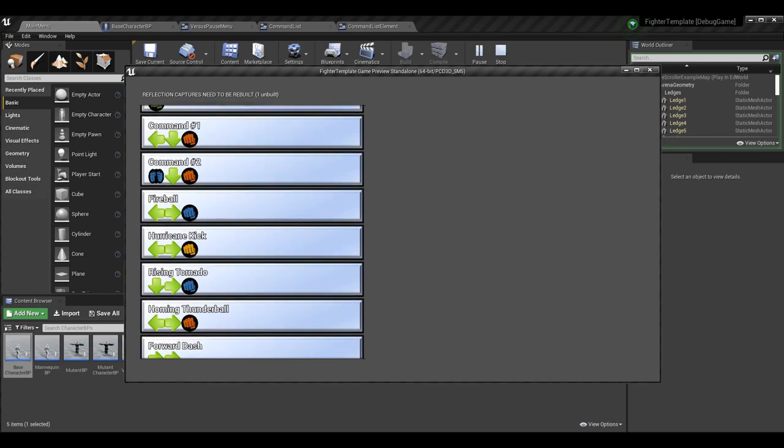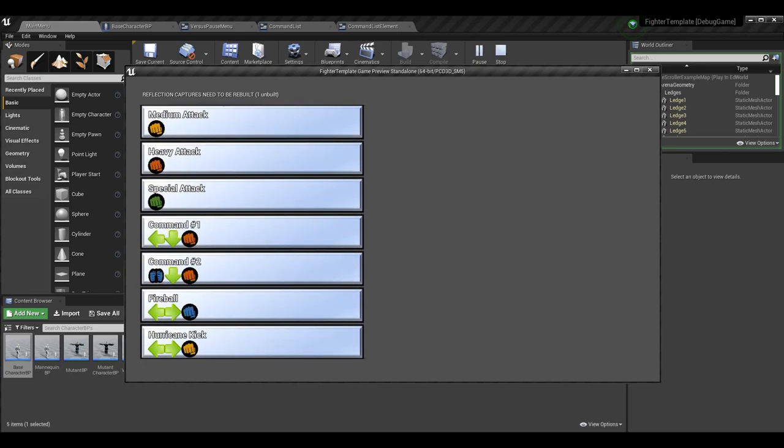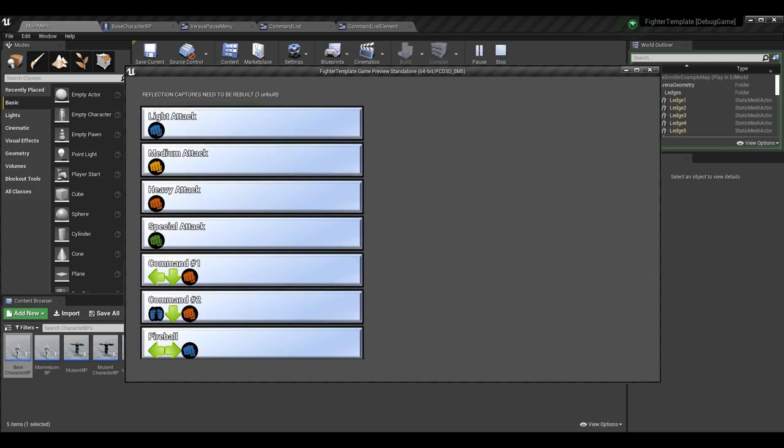And that's how you get your command list working. At this point it's basically finished — we can still add player two, more inputs, and things like that, but you have a generally complete command list.